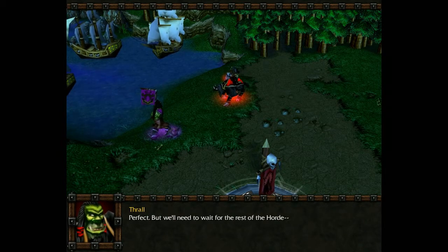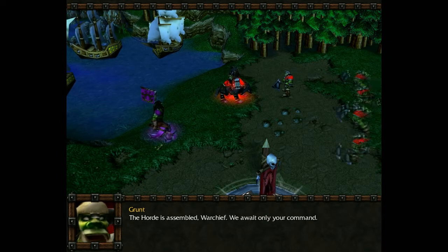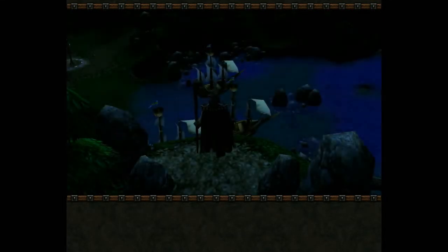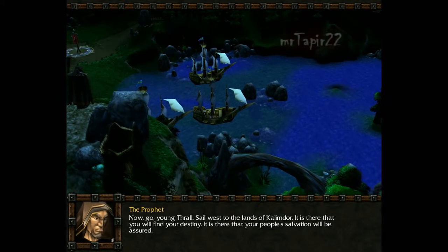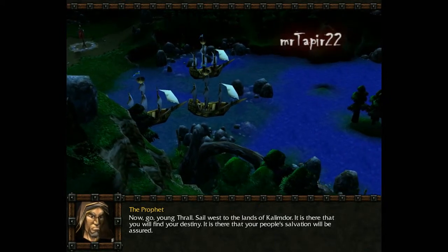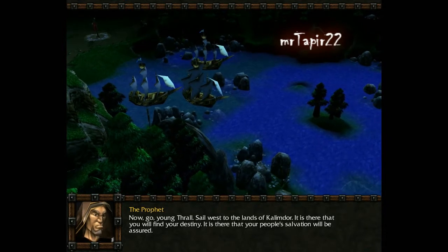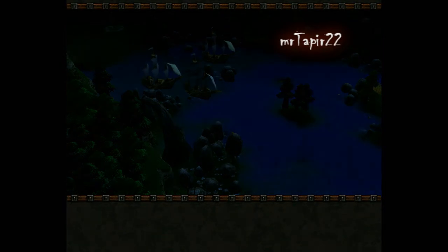But we'll need to wait for the rest of the Horde. The Horde is assembled, Warchief. We await only your command. Now, go, young Thrall. Sail west to the lands of Kalimdor. It is there that you will find your destiny. It is there that your people's salvation will be assured.